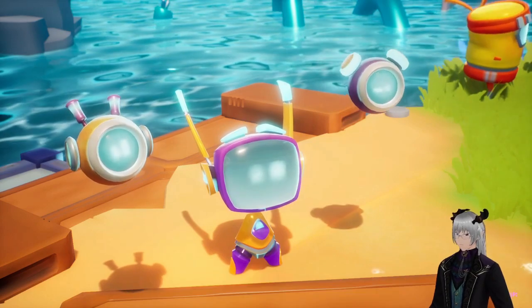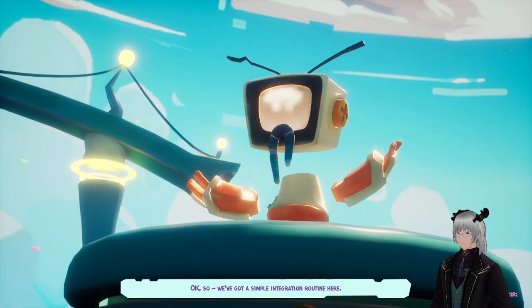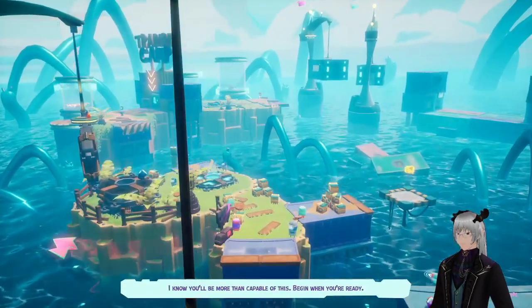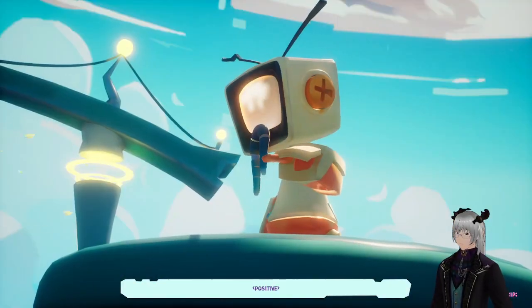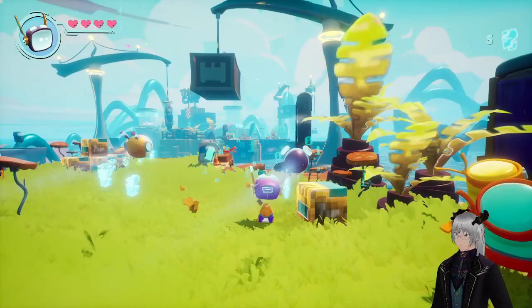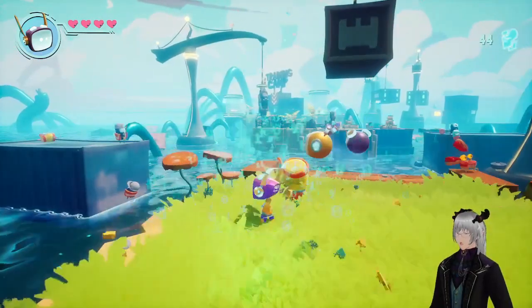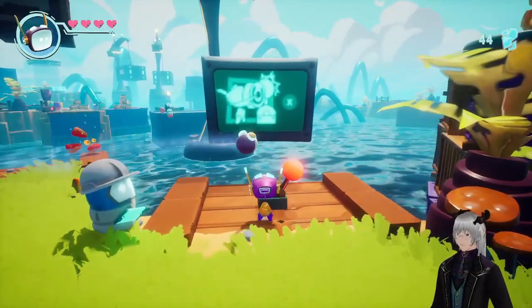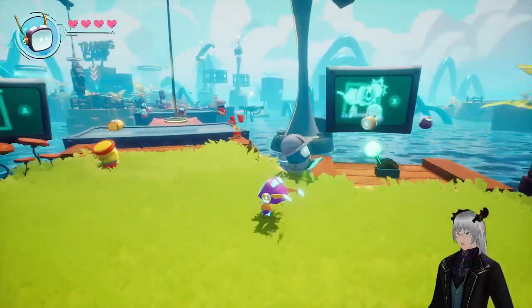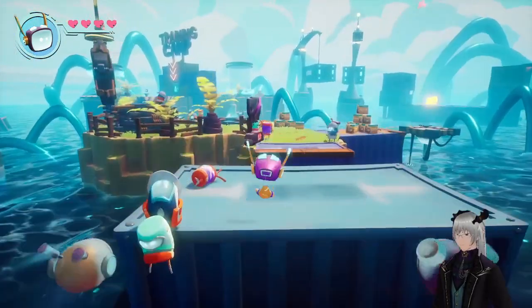We've got a simple integration routine here — Boti just needs to follow the course, gather data, and perform the necessary actions. Simple. The tutorial kicks in: hit the toggle near the edge, hit it, hit it! Then jump on these blocks to get across, and try a double jump — jump then jump again in midair. Nice job informing me!